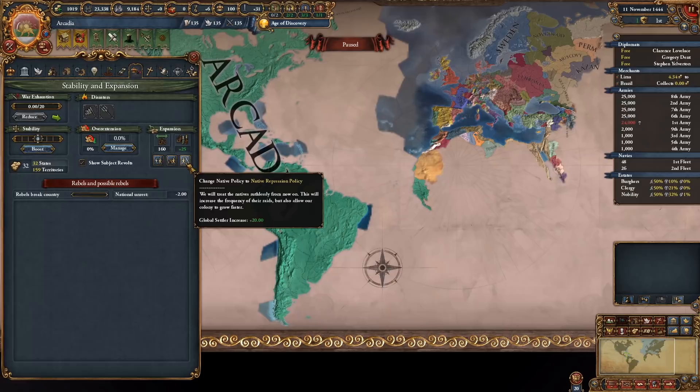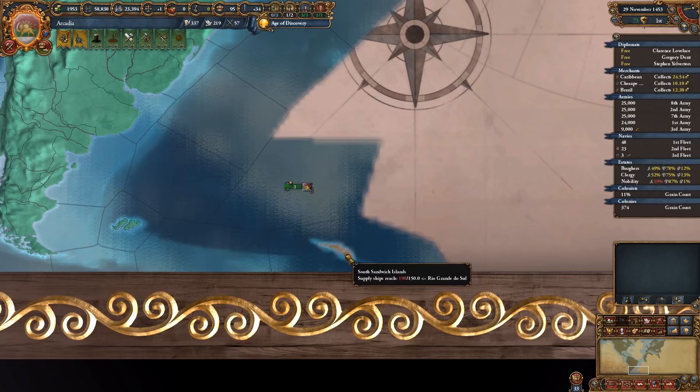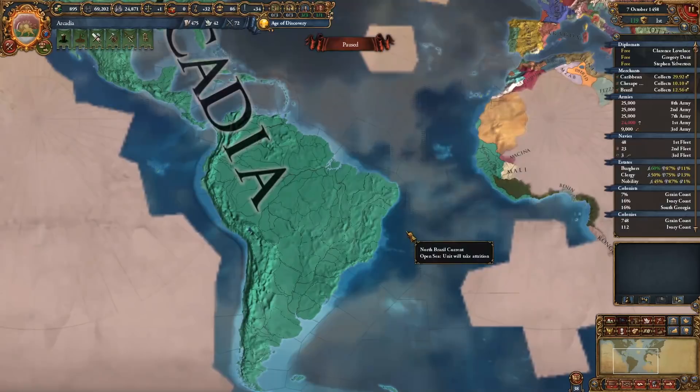You'll notice that you're not quite making money yet, but that's fine. When you go to speed 5 you'll automatically begin discovering sea tiles, and when you can, begin collecting in the Caribbean trade node. Set your focus to admin and continue on speed 5 until you have unlocked the exploration idea. Send your explorer to the South American Atlantic, and send your colonist to South Georgia. When he arrives, you'll get the achievement.